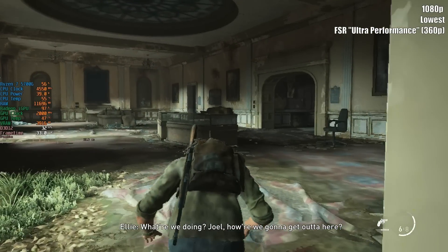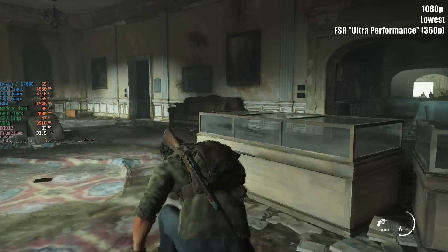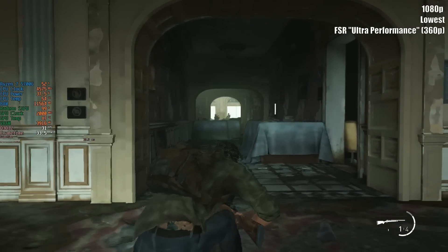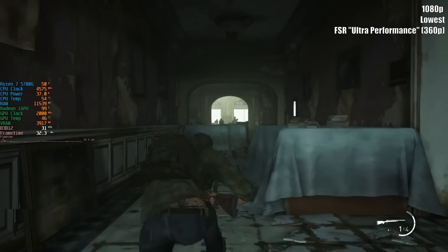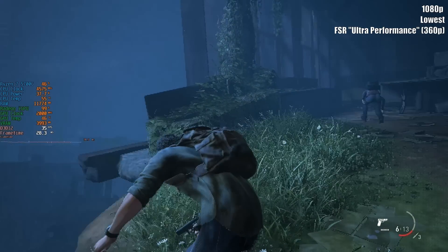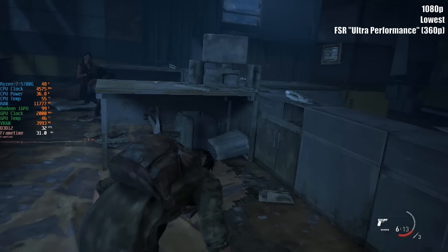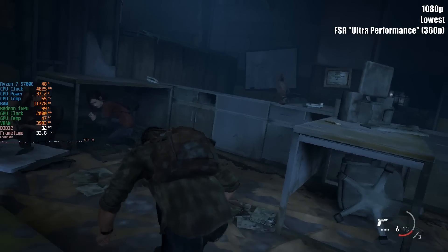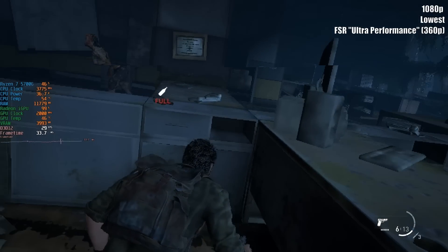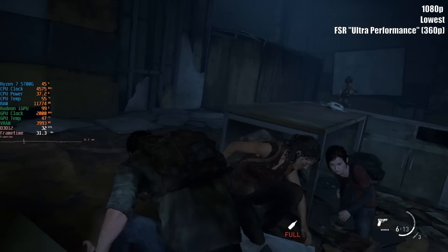This is a bit of an off-the-cuff video — I've got no script, as you can probably tell. I just wanted to share my experiences with The Last of Us Part One on PC without using a discrete GPU, and the 5700G's result today has been better than I was expecting. If you're also using no graphics card — perhaps Intel graphics or a weaker APU like the 2400G — I'd love to hear about your experiences with the game down below in the comments.